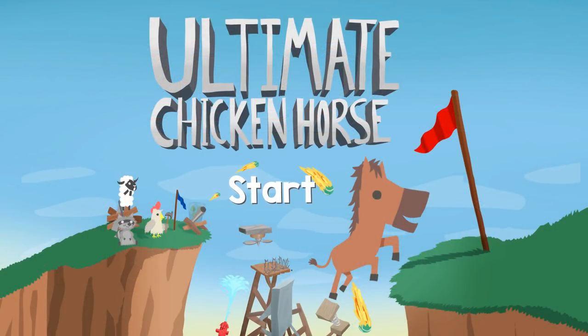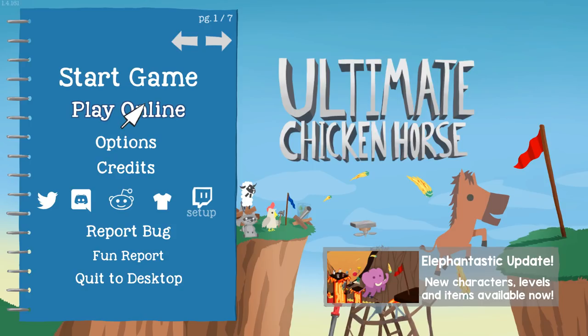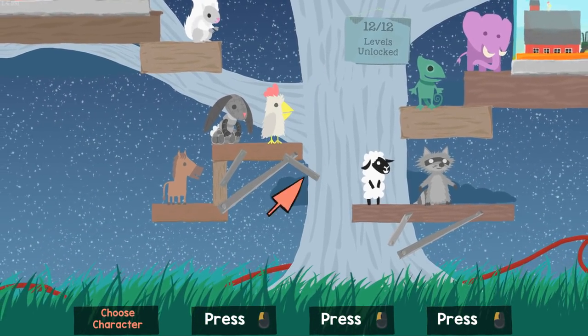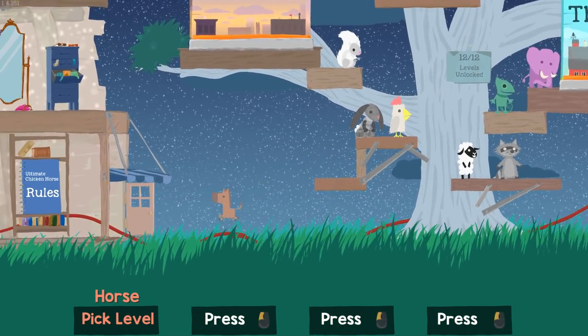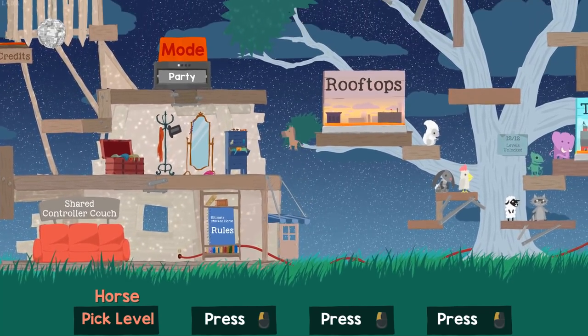Hello ZebraHerd and welcome to Ultimate Chicken Horse. Today we're going to check out a really cool update in the game. I've never played this game really at all and I've never played it on the channel before, but there's a new update where you can play sort of single player stuff that I'm super excited for. A big thing is that I can also play as a certain person that looks like me. So you can play as the horse now — they did add new characters.